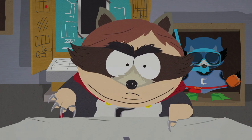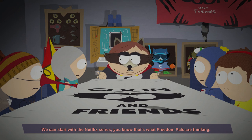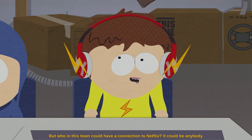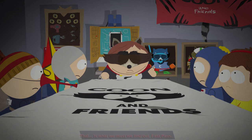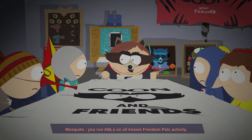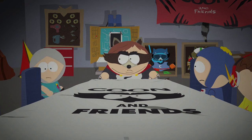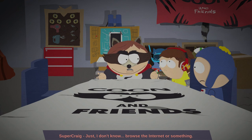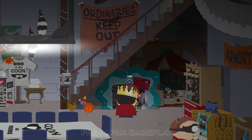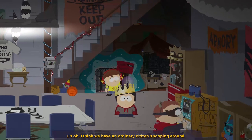Cartman addresses the team: 'Mosquito, we have to act fast before the Freedom Pals can. If there is someone in this town who knows someone who works at Netflix, we have to find that person today. We were gonna start our franchise plan with movies — the Super Craig Netflix series comes later. But Freedom Pals are already thinking about the Netflix series. Who in this town could have a connection to Netflix? That is what we must find out. Fast Pass, Mosquito — tabs on all known Freedom Pals activity. Human Kite and Fast Pass, learn about their POIs. Super Craig, just browse the internet. Let's go, Coon Friends!'